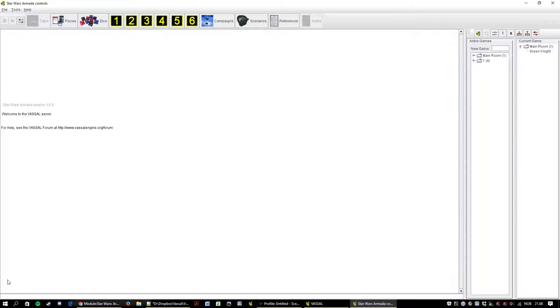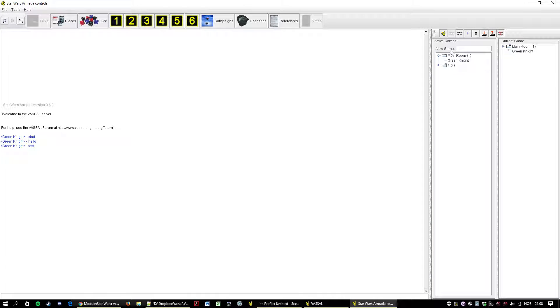Let's expand this — this is a chat window. Chat, hello, test. You can see I'm in the main room here. There is also one other room open with four players: Fran, Chris, First Rule of Fight Club, and Matt and Tillis. Yeah, that's all I'm going to say in this tutorial.